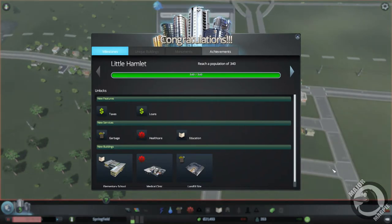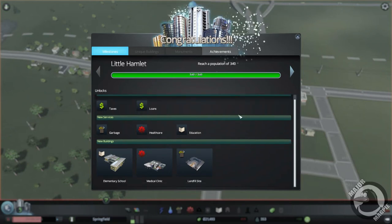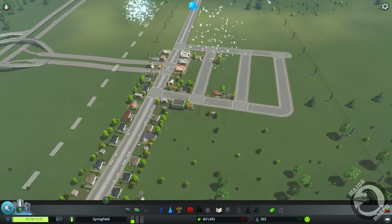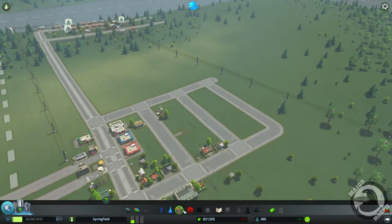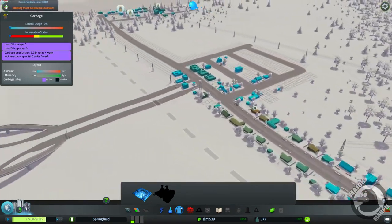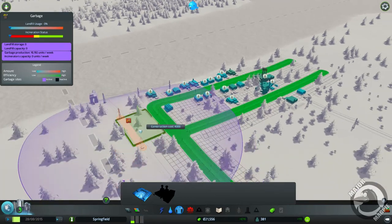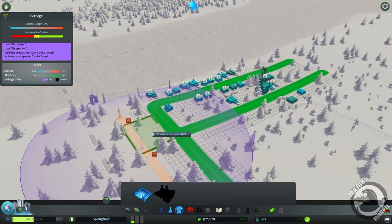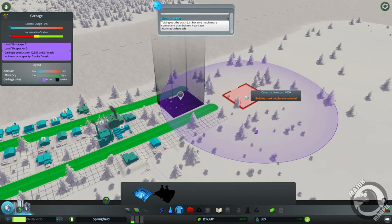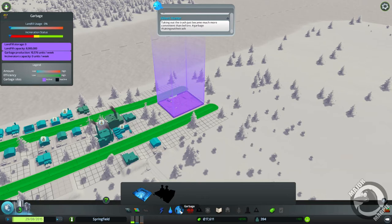Our first milestone - Little Hamlet! Alright, so we've unlocked all of them. Next target is quite a bit more, with a police station and firehouse on the next one. We can go ahead and put in a few of the buildings we've unlocked on this achievement. We've got garbage now, which is a landfill site - it's going to cost us 160 credits a week to upkeep and 4,000 to build. It's not going to be a very nice place to live next to, so it's going to get dumped in our industrial area. Now we've got garbage sorted.